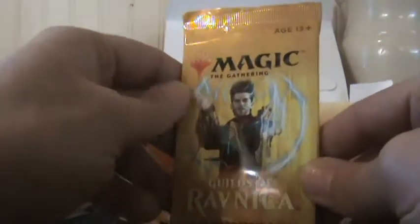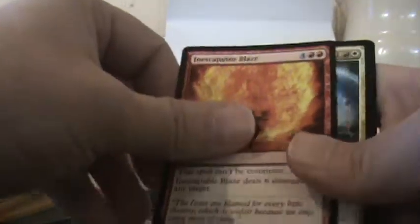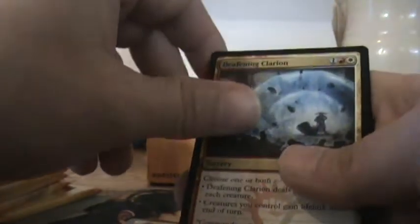Alright, pack number one — Ral's Arek, kind of looks like he needs a haircut. We got torch goblin, haunted witness, memories of a vicious rumor, bonds of piston-fist cyclops, hammer dropper. Uncommons: Champion of the Flame, True-Fire Captain — that card was amazing in Ravnica draft. And first rare: Deafening Clarion. I like it, that's a buck or two right there. Put that to the side.